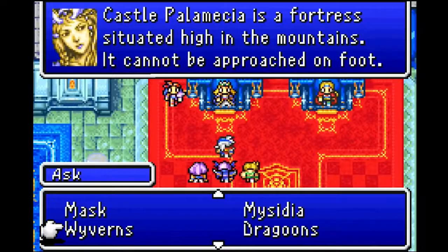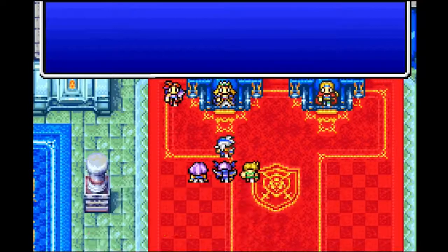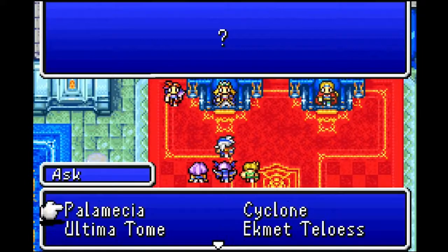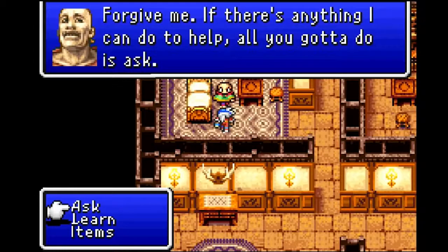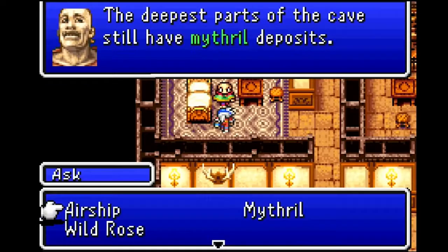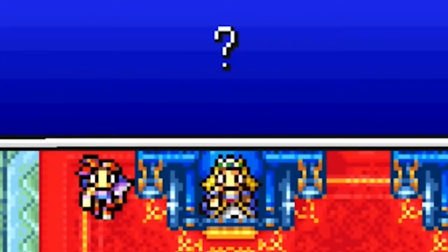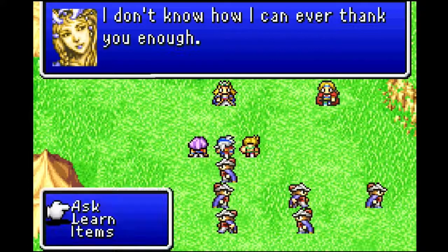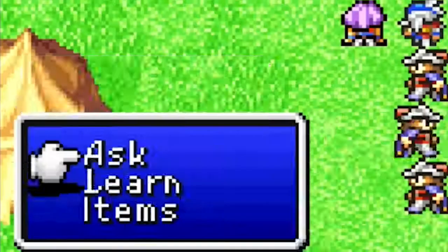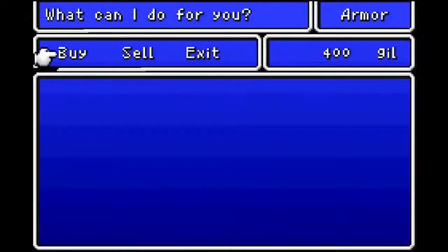All it really amounts to is going through every single word available to trigger whatever one is the important one to move on, and typically only one or two words actually matter to the person you're talking to. It would have been neat if even random NPCs could give a little bit of flavor or additional backstory if you asked them about keywords. But instead, everyone usually looks at you like you're an idiot, as indicated by the single question mark response. It's still an NES game — it is a good idea, but it isn't fleshed out at all. Nothing would change if the keyword system was removed entirely.